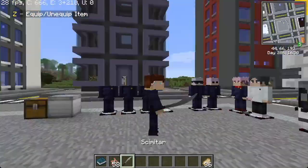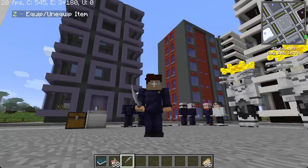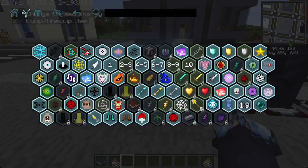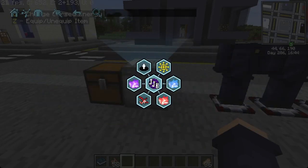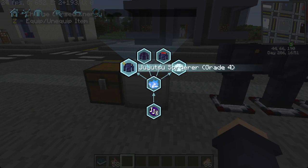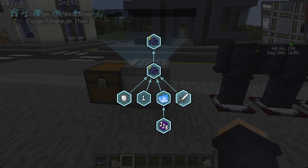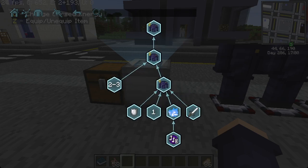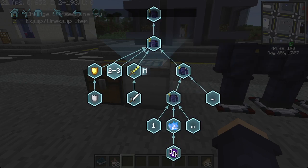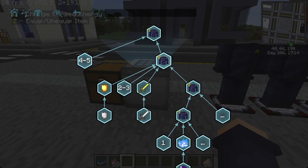And here we finally have the scimitar — the sword-type weapon. This is the grade one sorcerer. The way you obtain all of these through the hero pack is the Jujutsu Sorcerer node, where you pick up the Jujutsu Sorcerer grade four. These are progressive, so you start off with some basic stuff and unlock the next sorcerer, which requires another group node, then more nodes for more damage reduction. That's basically how the progression of getting the suits in survival mode goes.